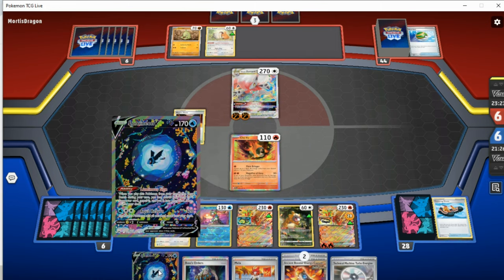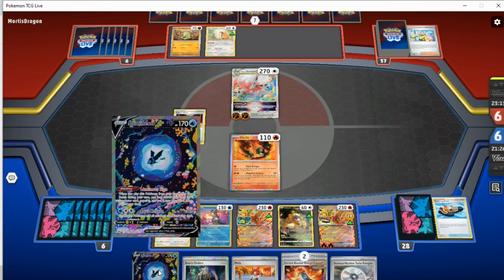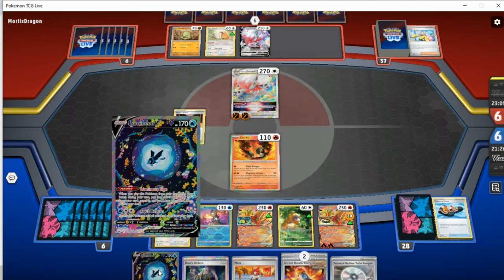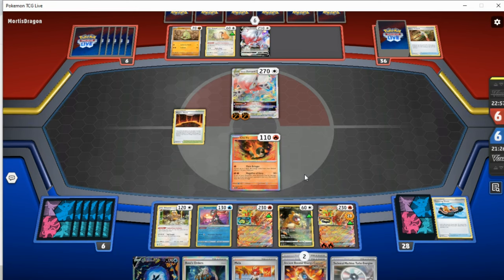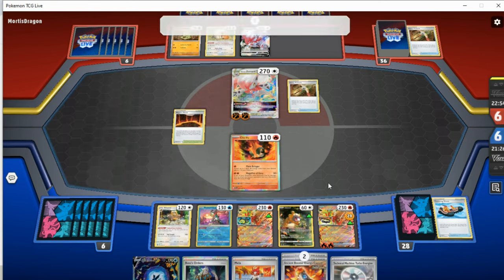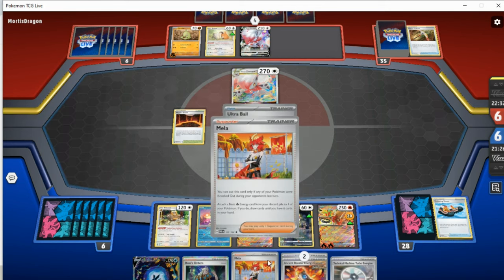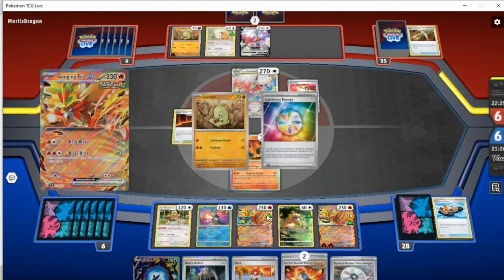Luminion is honestly a wee bit of a liability these days. Remember when Tapu Lele was really good? Luminion is basically the exact same card more or less, but it just doesn't feel great in this format for some reason. When you have these big tanky Pokémon it kind of feels bad to have the rest. At the very least they aren't doing any damage right now — they do actually have to get into the game themselves. In many ways I would much rather they KO Chi Yu here, just so we can use Mela. But at the same time, Mela doesn't exactly help us with the next Gouging Fire.